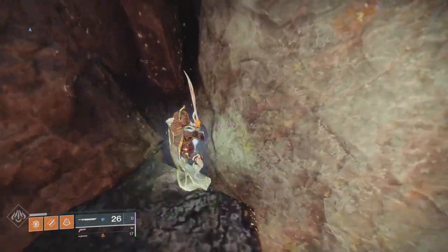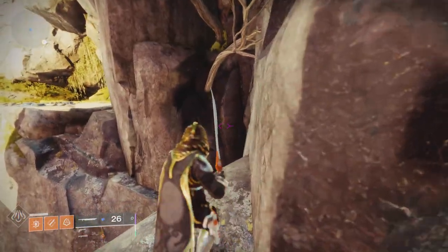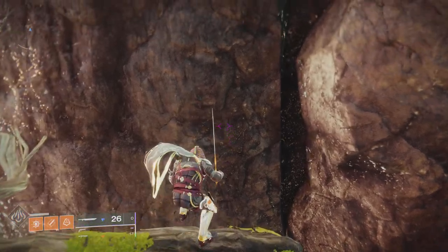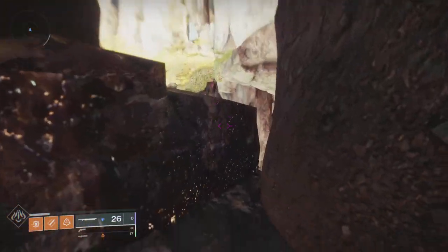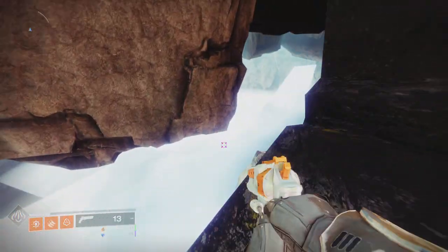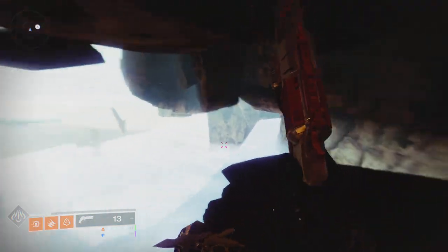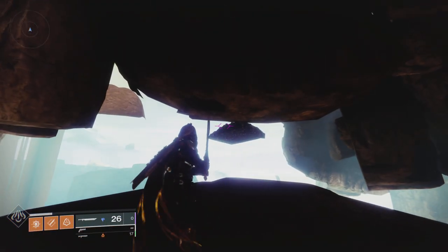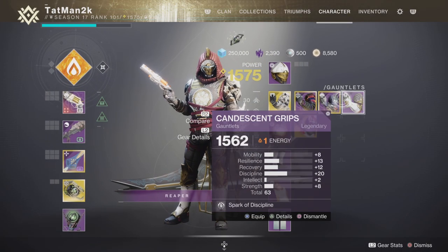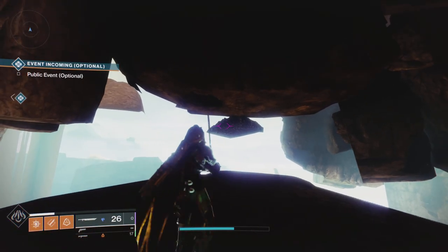First of all, you're going to want to come over here to this tree. Stand on it — there is a little hole in the ceiling that you can go through. Once you go through this hole, stand on this and then go over to this platform that I'm on right now. You're going to need a good sword equipped.